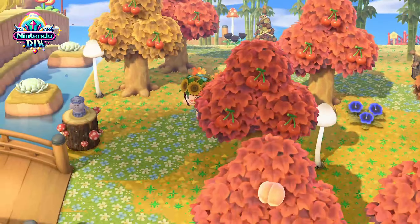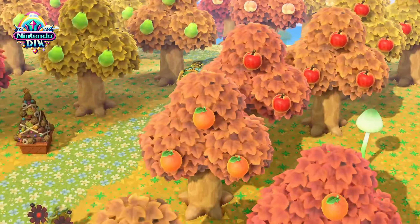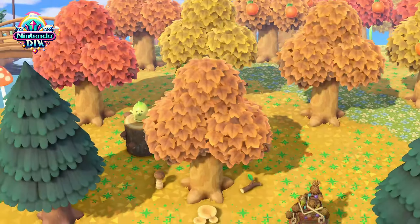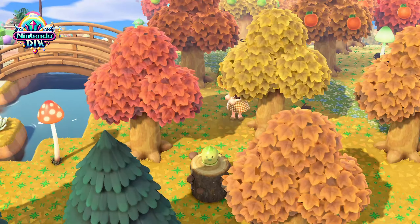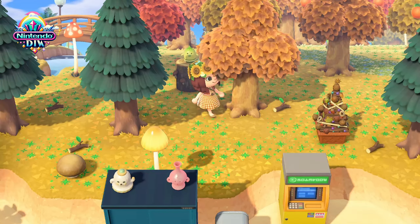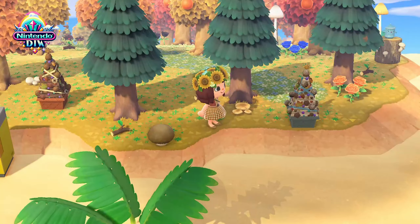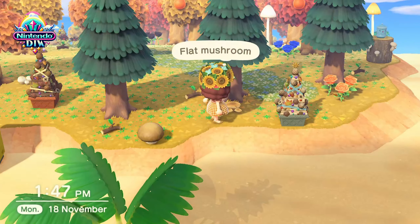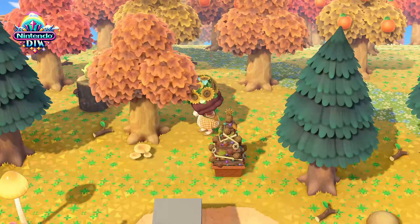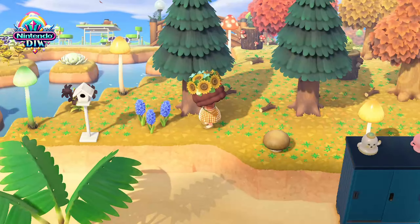Next up, let's dive into the mushroom season. During this brief, magical period from October 15th to October 25th, mushrooms appear around your town each morning between 8:00 a.m. and 9:15 a.m. At precisely 8:00 a.m., five mushrooms will pop up near random trees scattered across different areas of your island. These mushrooms are a seasonal treat, so make sure to check around your trees each day during this timeframe to gather as many as possible. They're perfect for crafting special autumn-themed items and adding a cozy, woodland feel to your island decor.